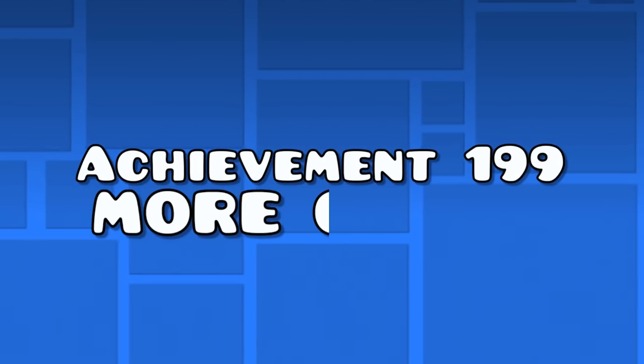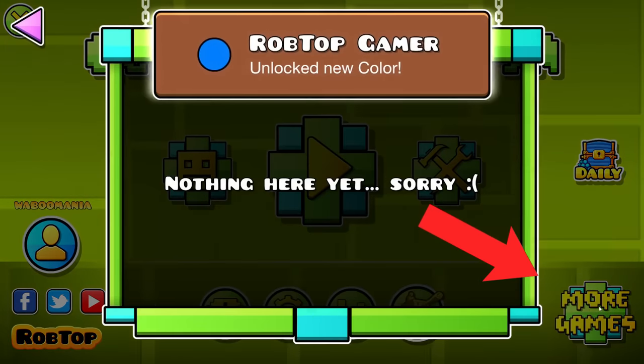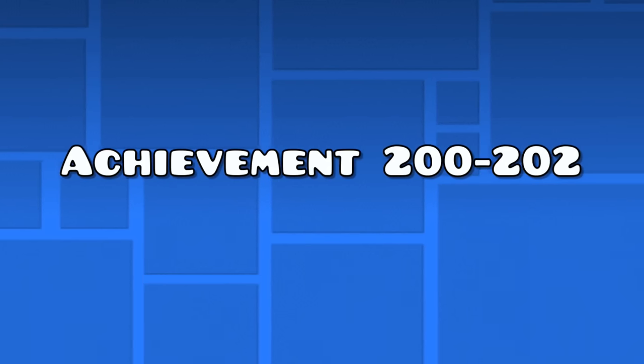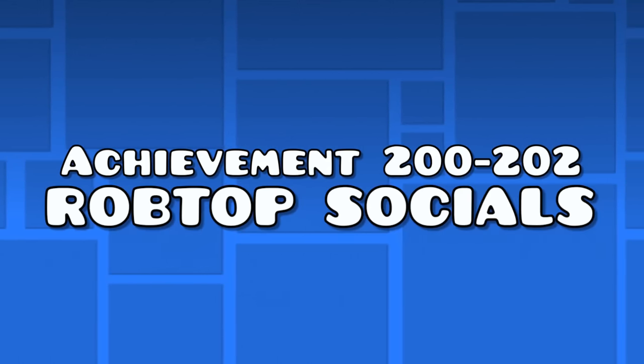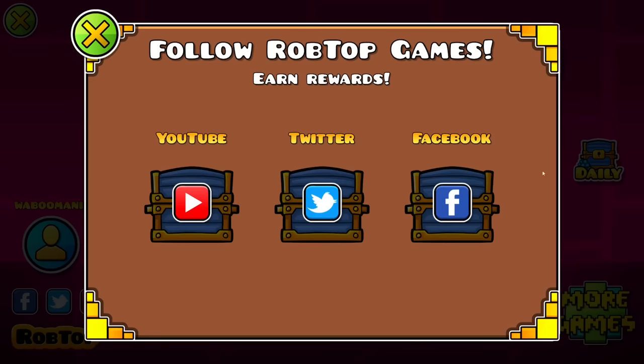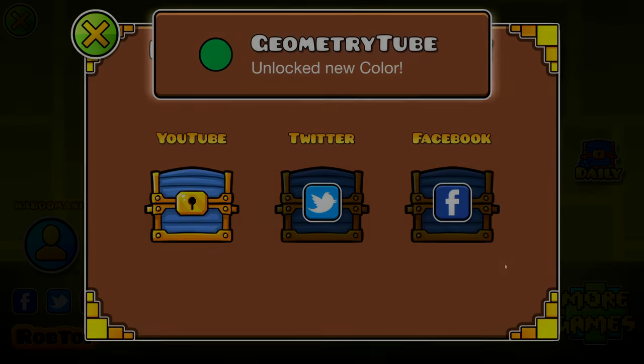Achievement 199 — the more games achievement. Tap the more games button on the bottom right of the home screen to get this achievement. Achievements 200 to 202 — the wrapped up account achievements. These three achievements are super easy to get. Go to your daily chests, click on the free stuff button, press every icon on there and immediately go back to get all three achievements.